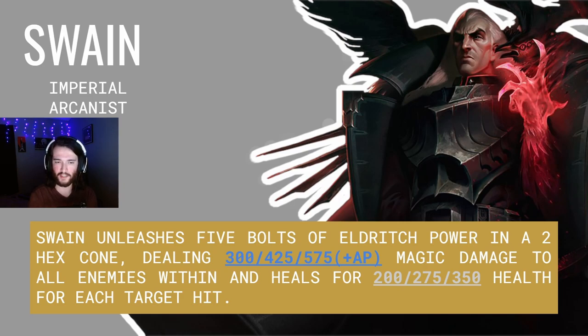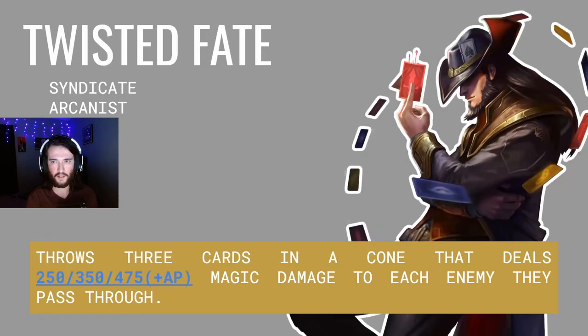Swain's back as an Imperial Arcanist. Swain's spell unleashes five bolts of eldritch power in a two-hex cone, dealing 300, 425, and 575 plus AP magic damage to all enemies within the cone, and heals for 200, 275, and 350 health for each target hit. Up next is Twisted Fate. Twisted Fate is a Syndicate Arcanist.